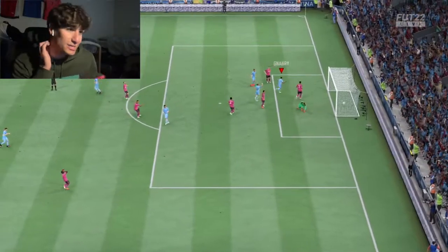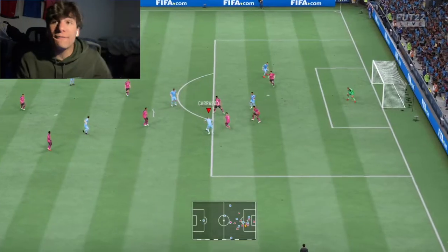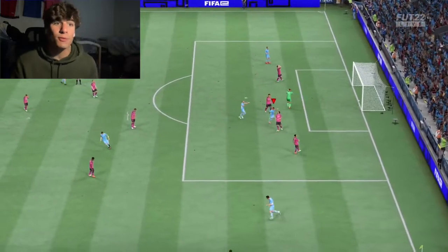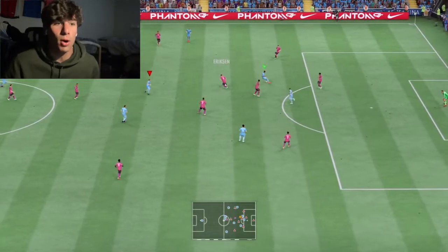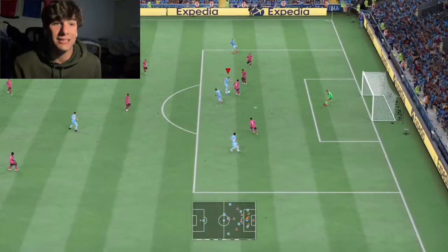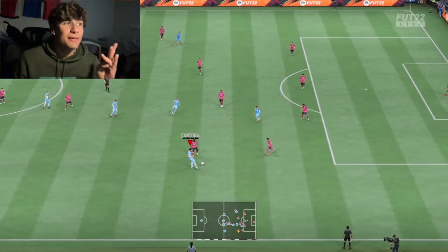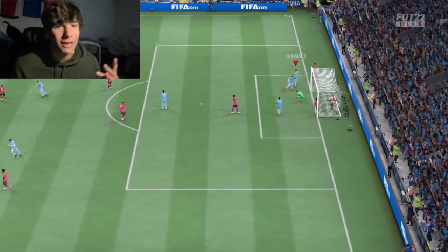Moving on to the dribbling — this is where I felt the biggest surprise from the card, because he doesn't have great balance. He's 6'1", which is a bit tall, but he felt so responsive with 96 agility and 81 balance. The 81 balance gets a plus 8 or 9 with the engine chem style, which I think is the best chem style for him. He has 88 reactions, 94 ball control, and 97 dribbling. This is why I think he is such a good left-stick dribbler — he is so solid on the ball and rarely gets it taken from him. And being 6'1", you can actually shield the ball effectively by turning your back to a defender and spamming L2.